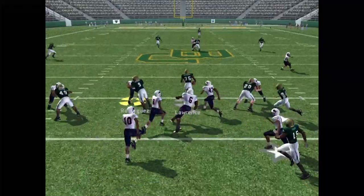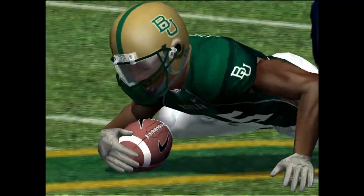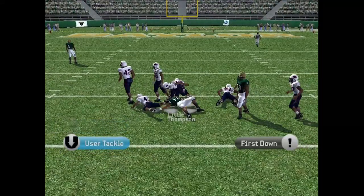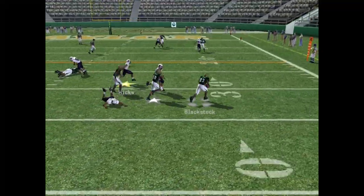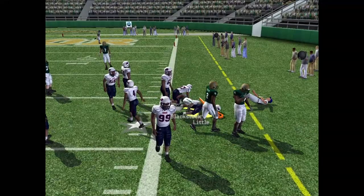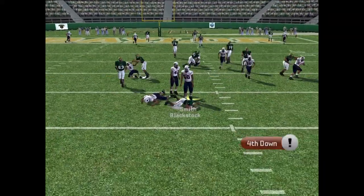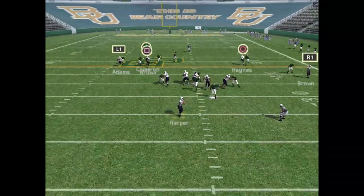Barnes gets the kick return, finds a gap — and the kicker with the touchdown-saving tackle. Those are the plays I like to see. RG3 back, finds Thompson — Hicks was out of position. Second and ten, RG3 drops back, running the option, flicks it back to Blackstock — oh my God, he almost gets the first down. Third and inches, they're at the 21, driving. Hands the ball off to Blackstock — big tackle in the backfield, almost got the strip. They get the field goal.